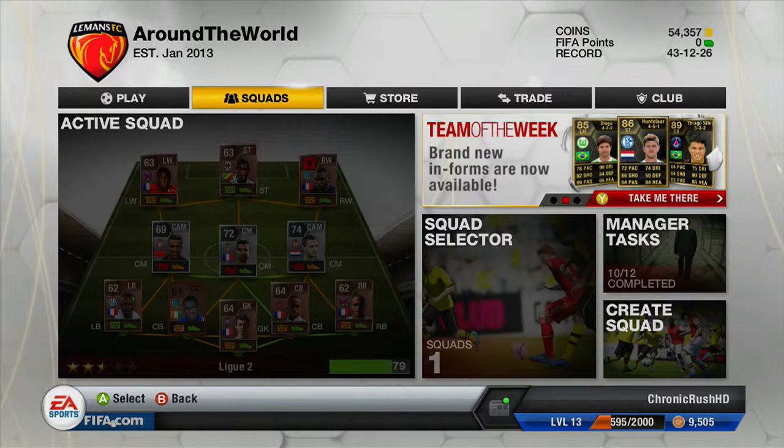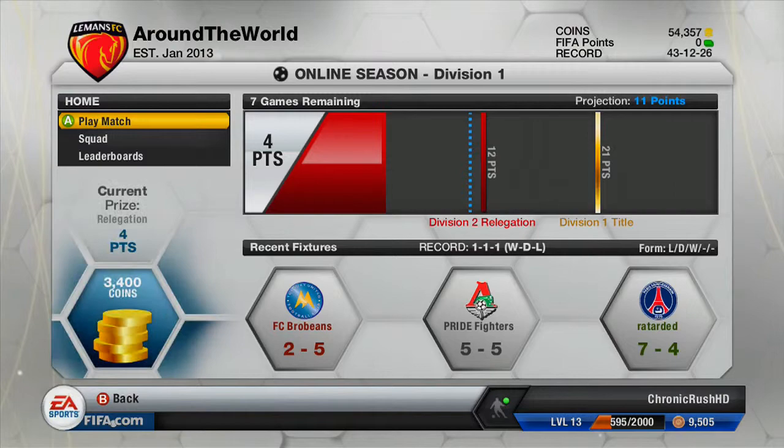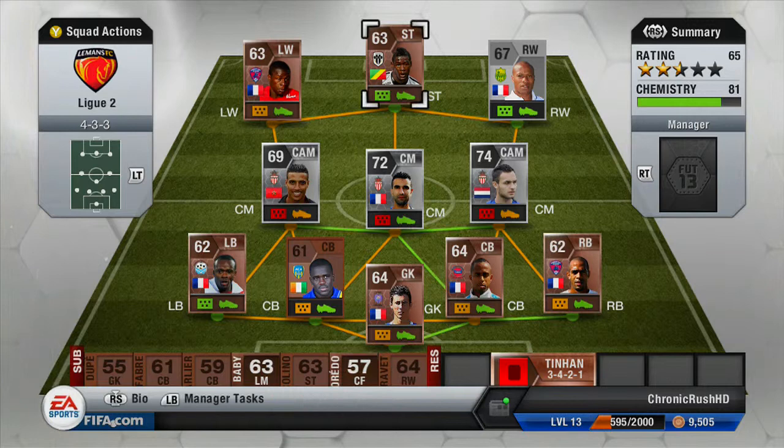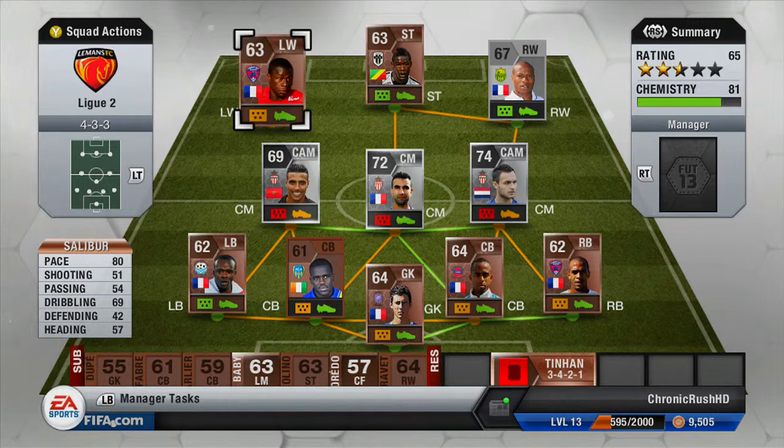I think anything below 90 chemistry you can tell that your team isn't as good as it could be, mainly because they just don't pass to the player you're pointing to, the ball goes nowhere near the player, and the players just don't want to run into space, which is kind of frustrating. As you can see, we go up to 81 chemistry which is a bit higher. Obviously the three midfielders are the things that put the chemistry right down — two of them are in the completely wrong position and formation, and all of the midfielders are in the wrong formation, so that puts chemistry down quite a bit.